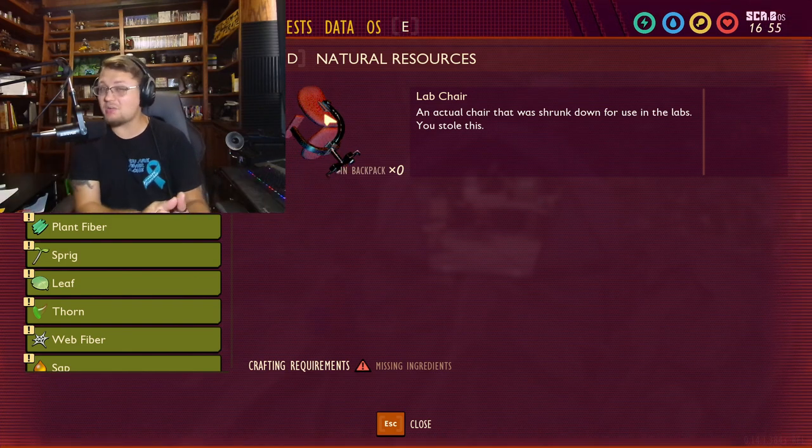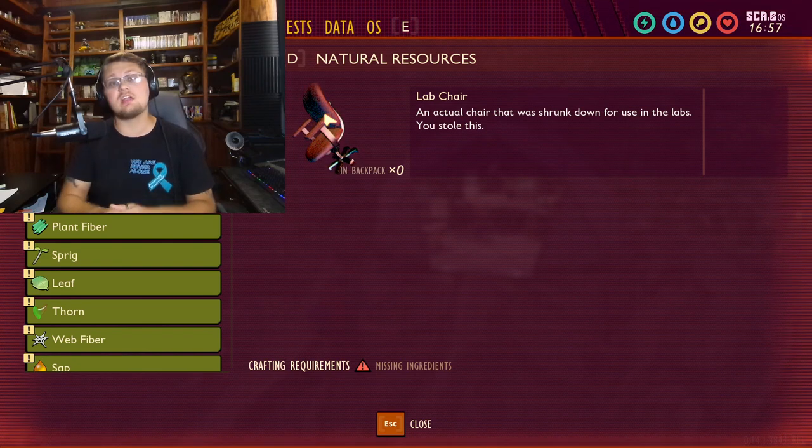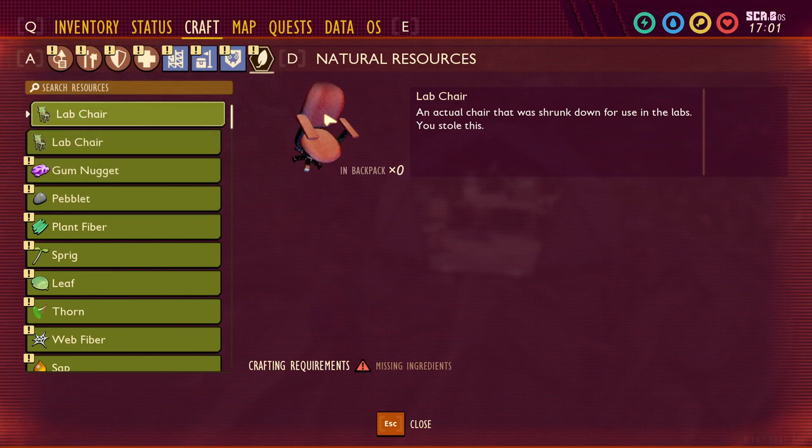This is the last time I'm doing this before the 1.0 update, because after this the game is in full release and there's not really a reason for me to go through unless they announce another large update. For now, let's hop in and take a peek at everything inside this natural resources tab one last time.